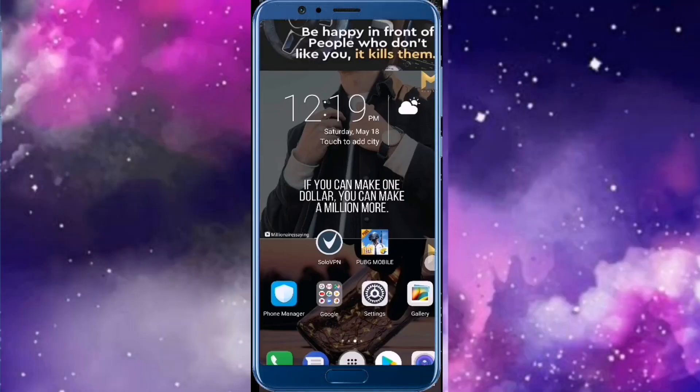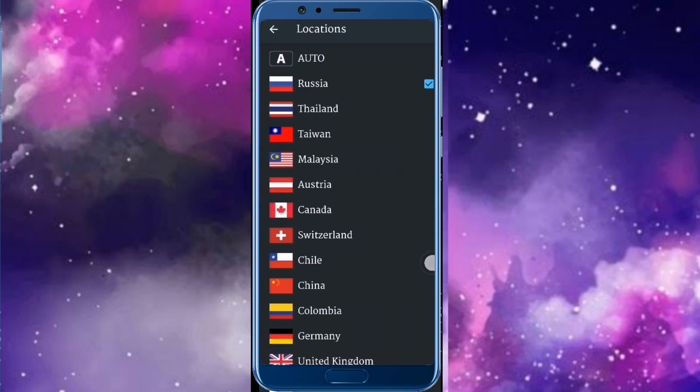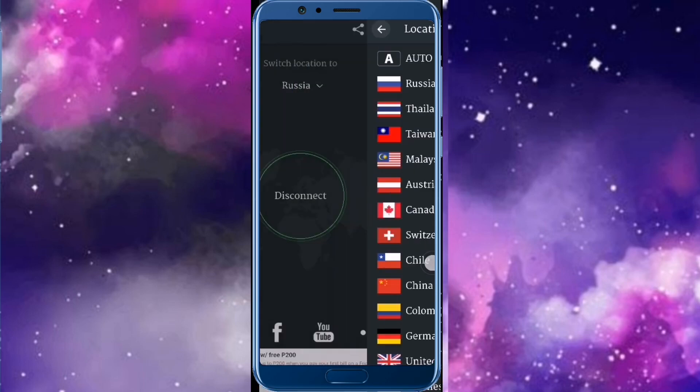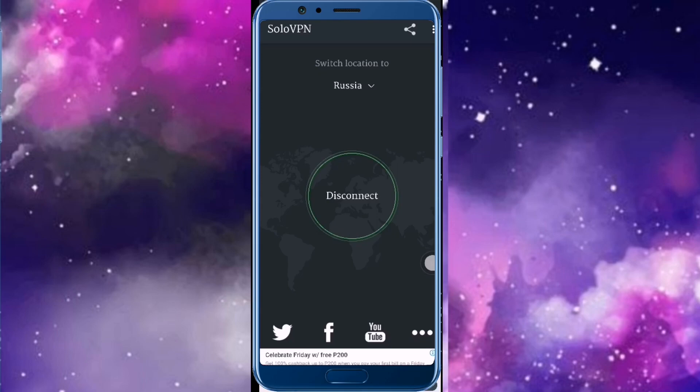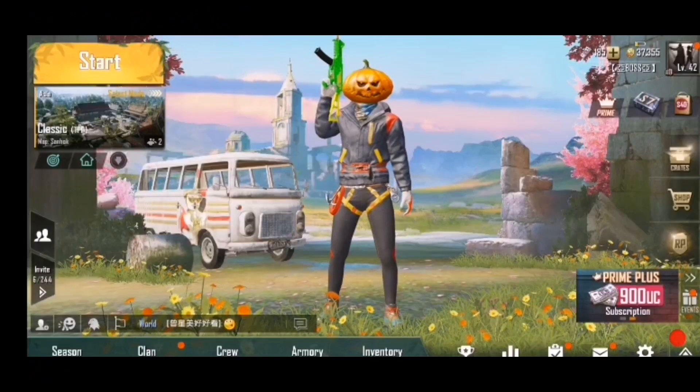I will download a VPN app — I will download Solo VPN. You will have to download this app. Once you are connecting it, you will be able to use this app.